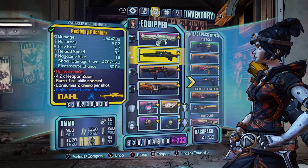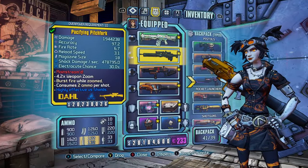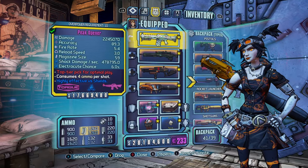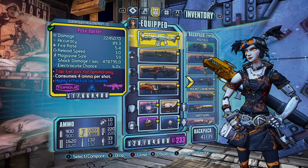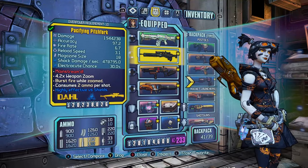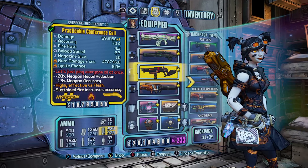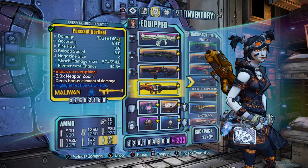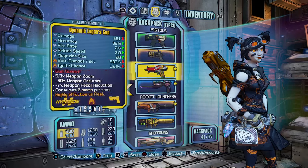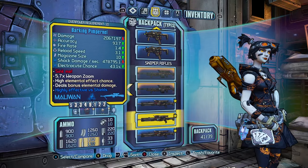Now let's jump over to the guns. These are the four main guns I'll recommend — at high Anarchy stacks it's just too inaccurate for most weapons. The Peak Opener is still viable with decreased accuracy, it just melts enemies. Pitchfork is still good as your go-to sniper, as well as the Pimpernel — you want those in all elements. Then we have the Conference Call, your go-to shotgun, also in all elements. And the Norfleet, which is your best rocket launcher, also in all elements. You'll also want a Grog Nozzle or some type of healing weapon so you can heal yourself.